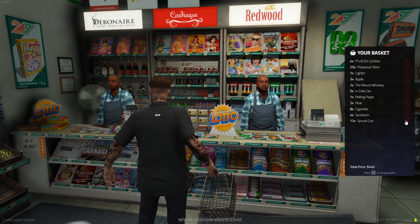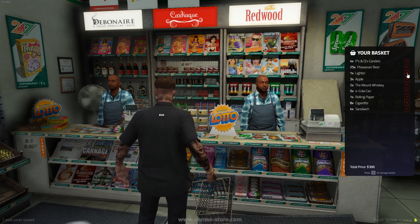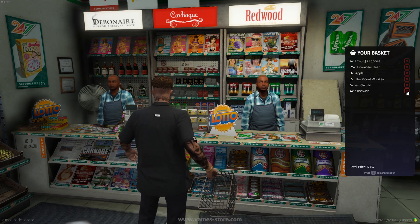Using the Y key, you can manage your shopping basket. If you have selected too many products, you can get rid of them.